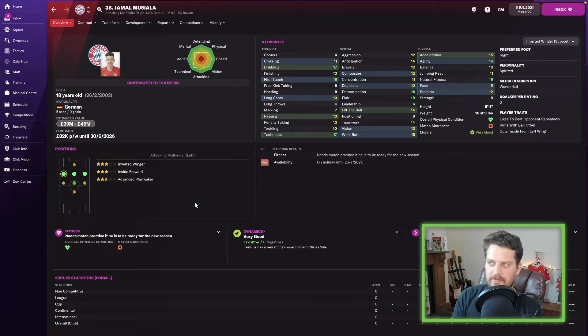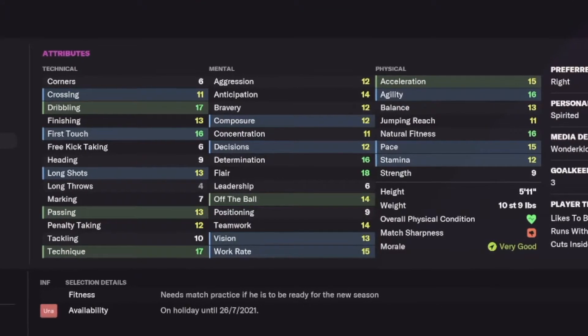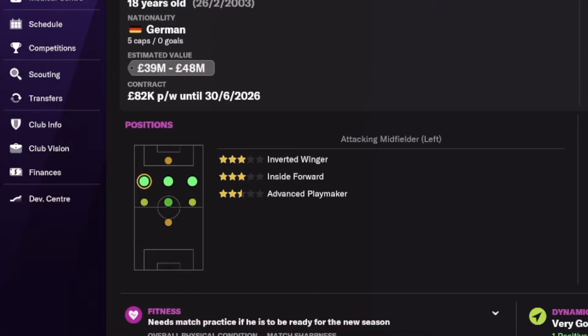Jamal Musiala next — dribbling 17, first touch 16, technique 17, acceleration, agility and natural fitness all stand out. He can play anywhere in the attacking midfield positions. He's going to be good — stick around till the end of the video and we'll go through these players' attributes in 10 years time, including scout reports.